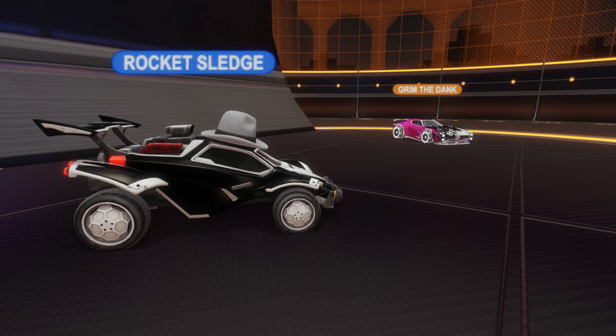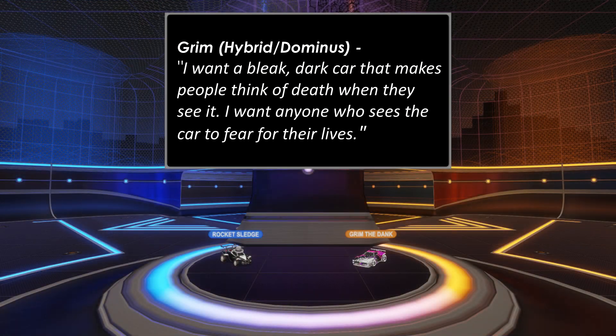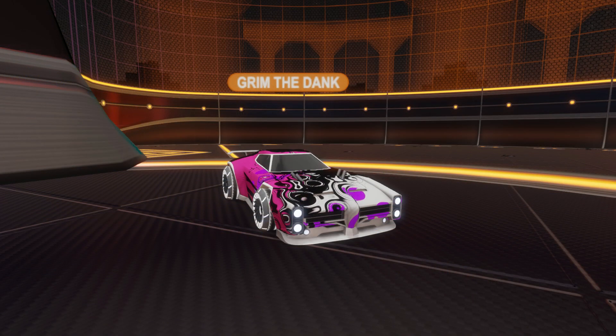Welcome to the show. How's it going everybody? I'm glad to be here. We're going to start out by reading your pitch to the designers. You said: I want a bleak, dark car that makes people think of death. I want anyone who sees the car to fear for their lives. So we're going to be going dark here with this one. I guess you're looking for a car that lives up to your name. Well, of course. Let's get right into it. Our first sales pitch is from PUBG.